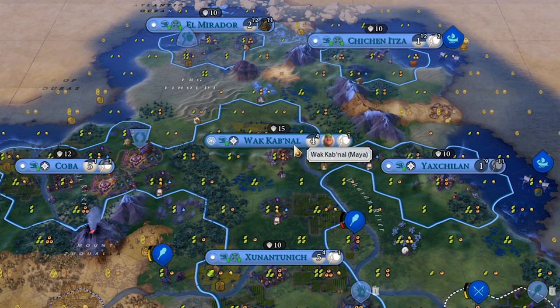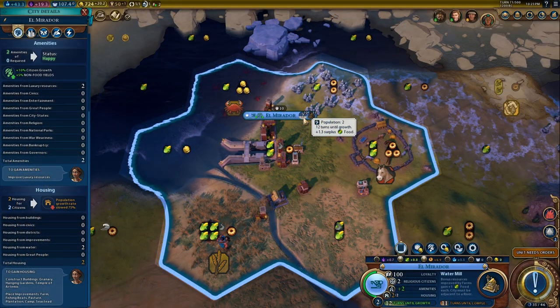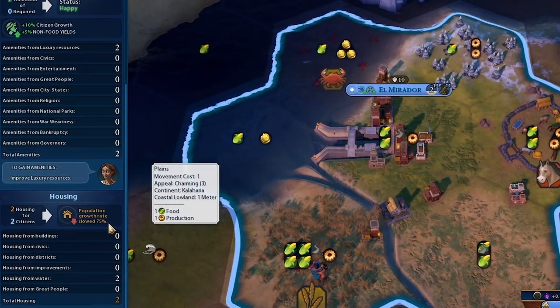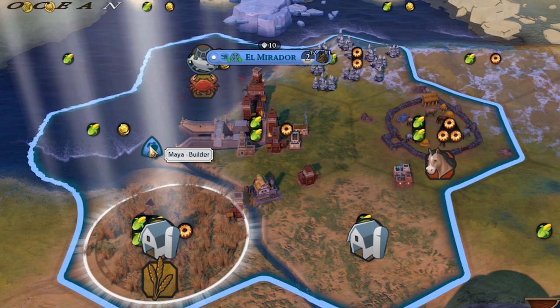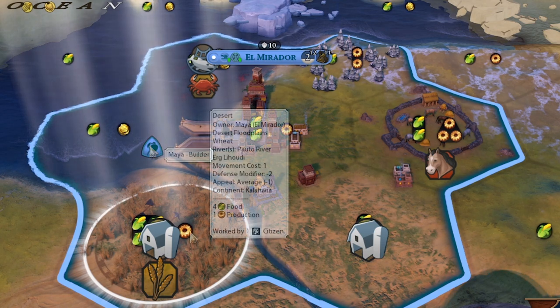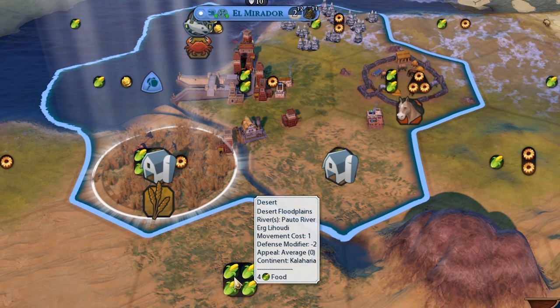Fast forward to turn 71 — Wakabnal cranked out three settlers, Koba cranked out one, and we now have four more cities. We're done building settlers and just cranking out builders now. Builders are really important for the Mayans as their farms increase housing by 1 versus normal civs only getting 0.5 housing from farms. Housing is super important for new cities — El Mirador has no more housing so their pop growth slows by 75%, turning 3 turns into 12. That'll be fixed next turn when a builder can build a farm on this floodplains tile, which has 4 food and 1 production — and the floods have been going off non-stop.